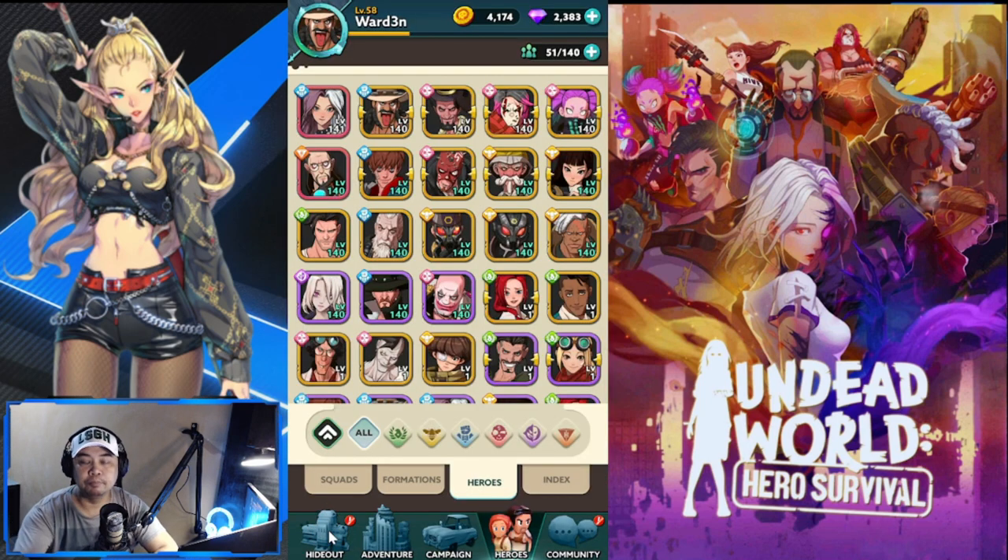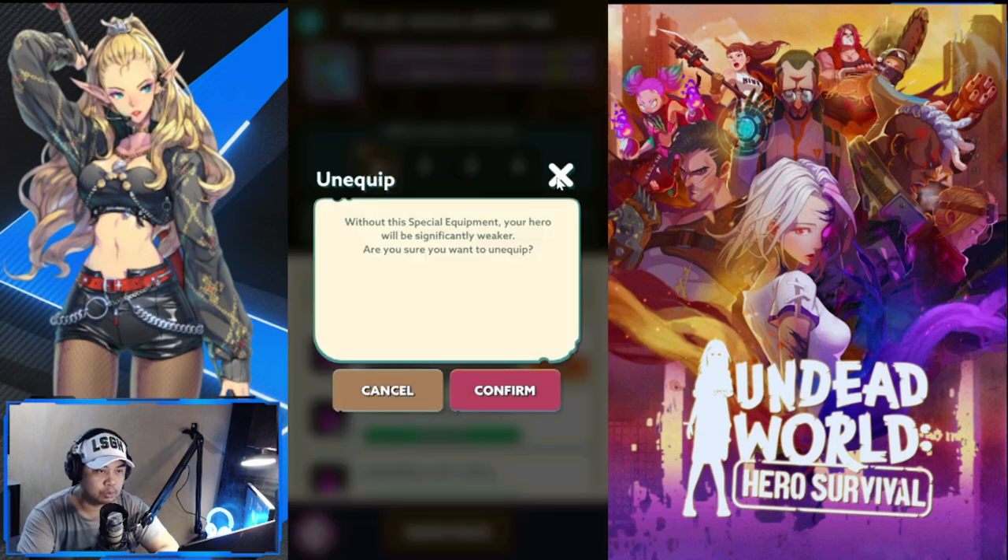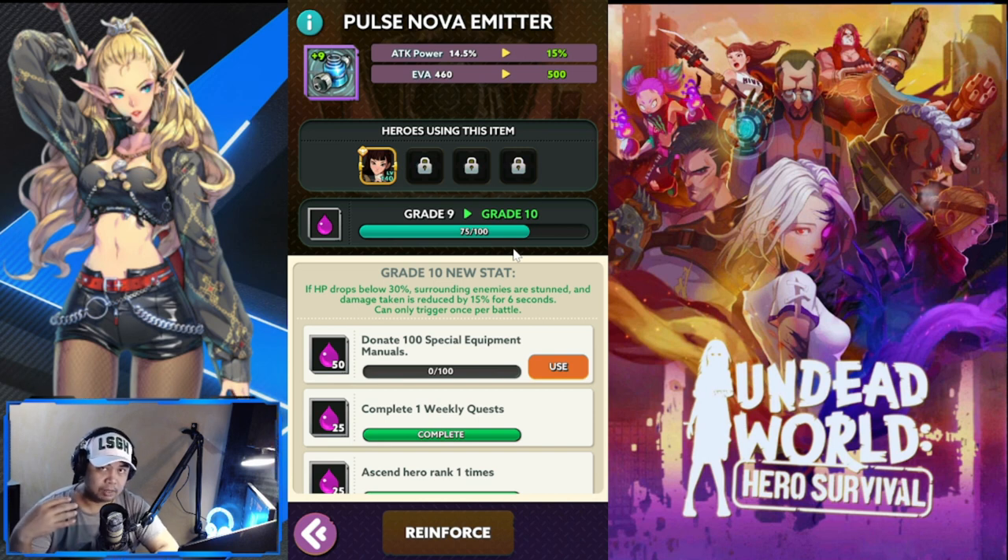A common question is: which heroes are applicable to each special equipment? My take is to look at the stat bonuses — does it bolster what that hero is already good at, or does it augment a weakness? Consider how you want to design your heroes. For Tanya, this equipment is a good fit because she has great evasion and I want to increase that further, and she also benefits from the attack stat here.